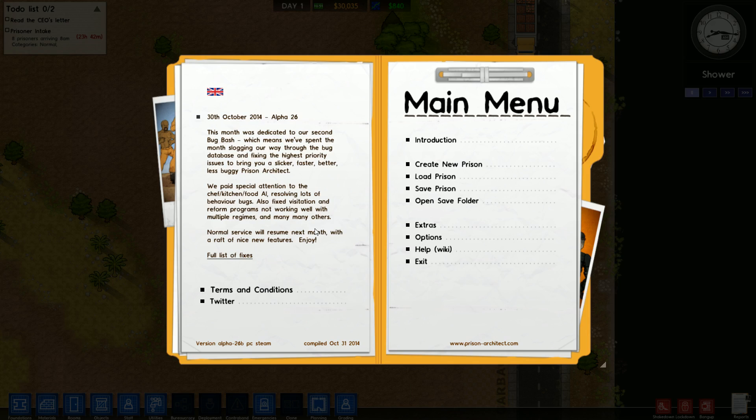For those of you that don't know, Prison Architect is basically what the title says — it's a game about building a prison, housing all the inmates, keeping them happy, preventing riots, and basically running a prison.